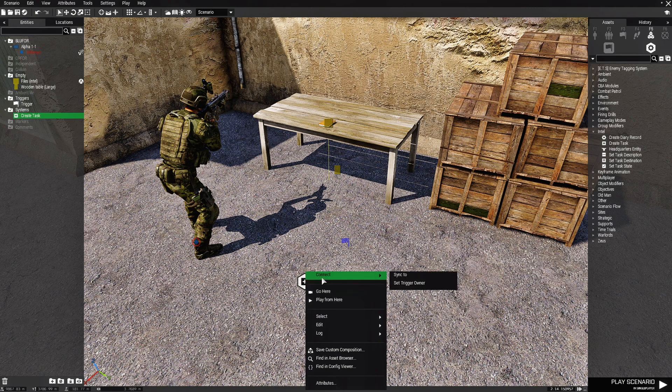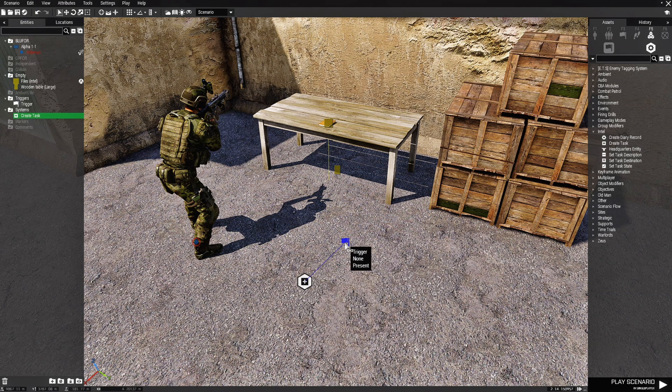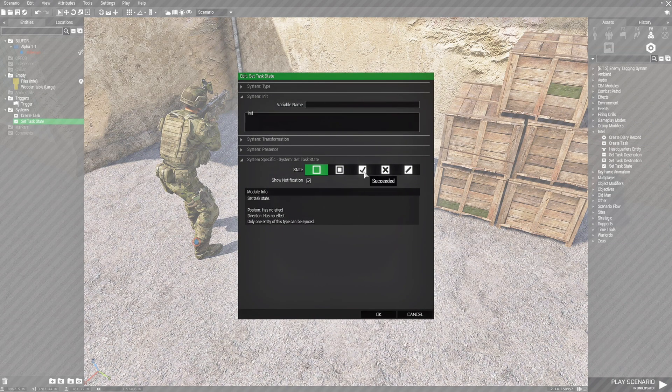Right-click the module and sync it to the trigger. After that we're going to grab a Set Task State module and place it here. Right-click it and sync it to the Create Task module. Then edit the Set Task module and set it to Succeeded. Hit OK.